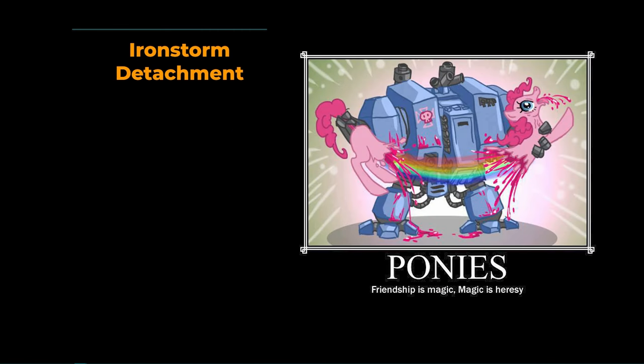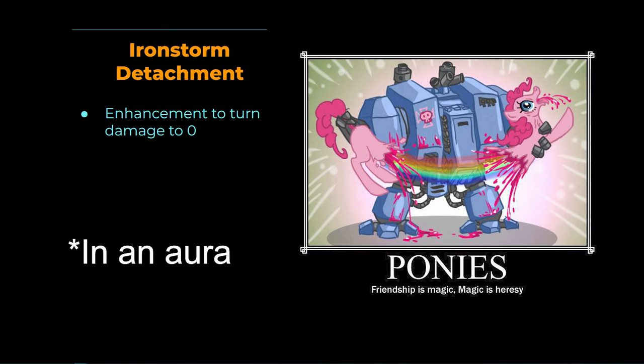They have some really sick enhancements for your vehicles, including the turn-damage-to-zero enhancement, which is by far the best one. The reason why this is so powerful is I don't care if you have a four-up feel no pain or a better invuln — the fact that I can see you just rolled a six on damage and then turn that to zero is incredibly powerful. You get to see the damage first and then turn it to zero.